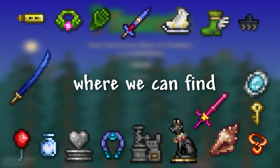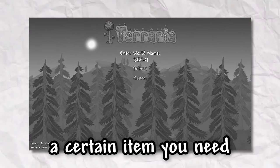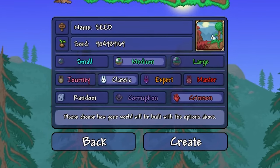I'm going to show you an amazing seed where you can find a lot of cool stuff. In this video, there will be time codes by which you can find certain items you need. You can see the seed on the screen, and it will also be in the description below the video. Let's get started.